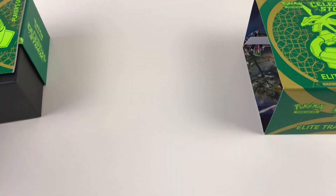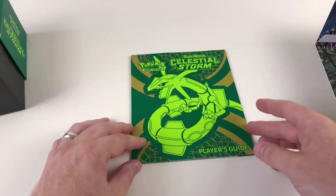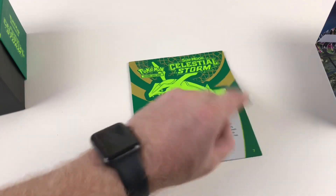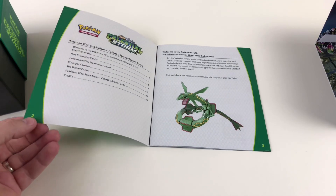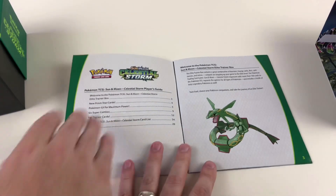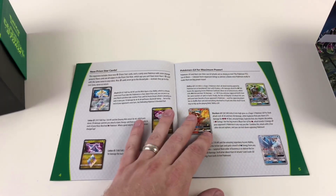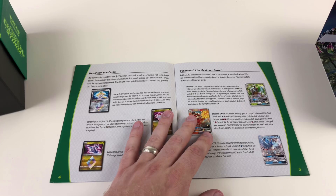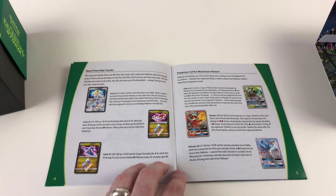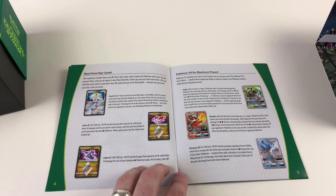We've got our player's guide first of all. This is really handy for anybody who doesn't know the game or just wants a refresh — it's very handy. It tells you about all the card types, about Celestial Storm, and the Elite Trainer Box. It's essentially a proper book made to explain the trainer box and new card types. This expansion includes three new Prism Star cards, each a rarely seen Pokémon with strange powers, subject to the Prism Star rule: you can't have more than one Prism Star card with the same name in your deck, and they never go to the discard pile — instead they go to the Lost Zone, never to return.